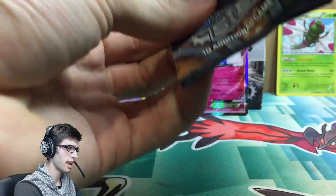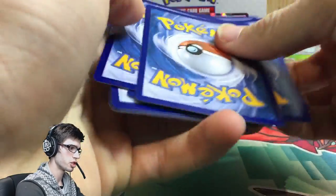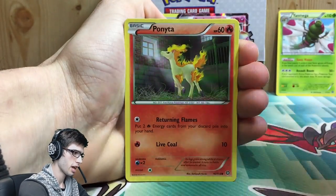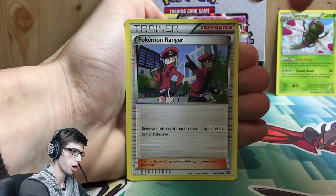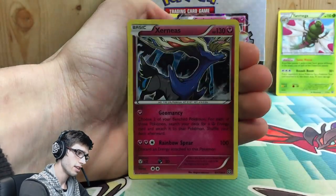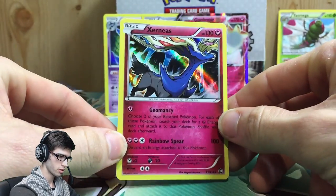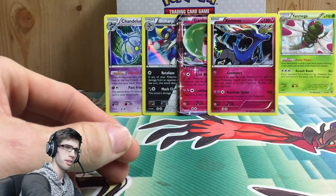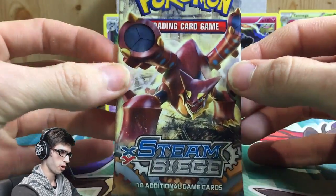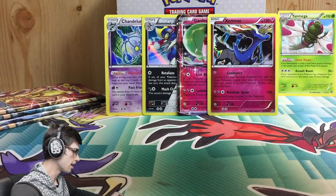Let's keep pushing — hopefully there's more power at the end of this box. Pack thirteen has a Mantine, Klink, Ponyta, Pawniard, Oshawott, Pokémon Ranger — pretty cool — an Ambipom, Nidorino, a reverse Larvesta with Bug Bite, and a Xerneas hollow! It's got 130 HP with Geomancy and Rainbow Spear. All of a sudden things are happening — we've got five more packs left from this left side of the booster box.